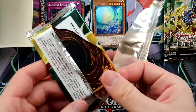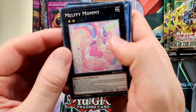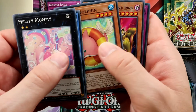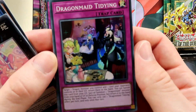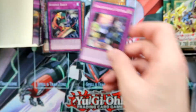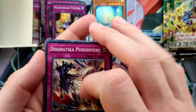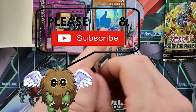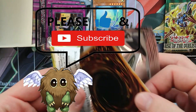We have a few packs left on the right side and no secrets so far, so maybe we can get the Forbidden Droplet — that's the most valuable card. We pulled Dragon Mates and Dogmatica Punishment, which is actually a great card — the best non-Ultra, non-Secret Rare Dogmatica card.